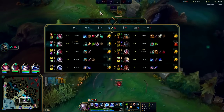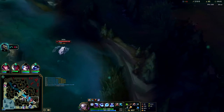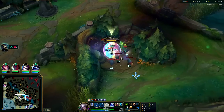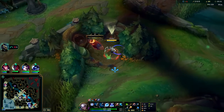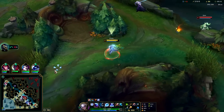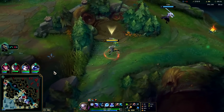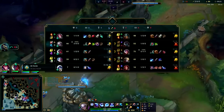Might be able to stop this here - she's not full item yet. She invested into the life steal which isn't very good in an all-in fight to the death - vampiric is more for sustaining poke or just for farming. They're not on dragon right now so it's kind of weird why they're playing so aggressive over there.